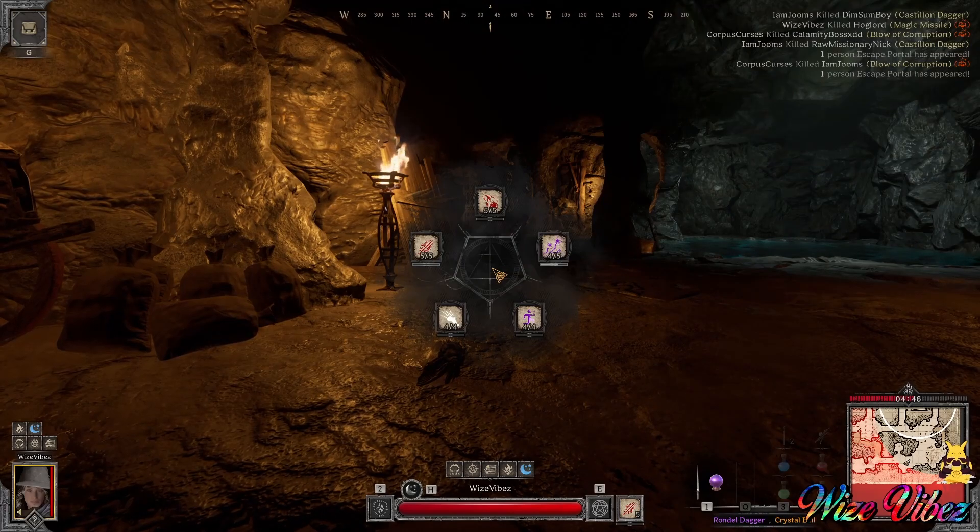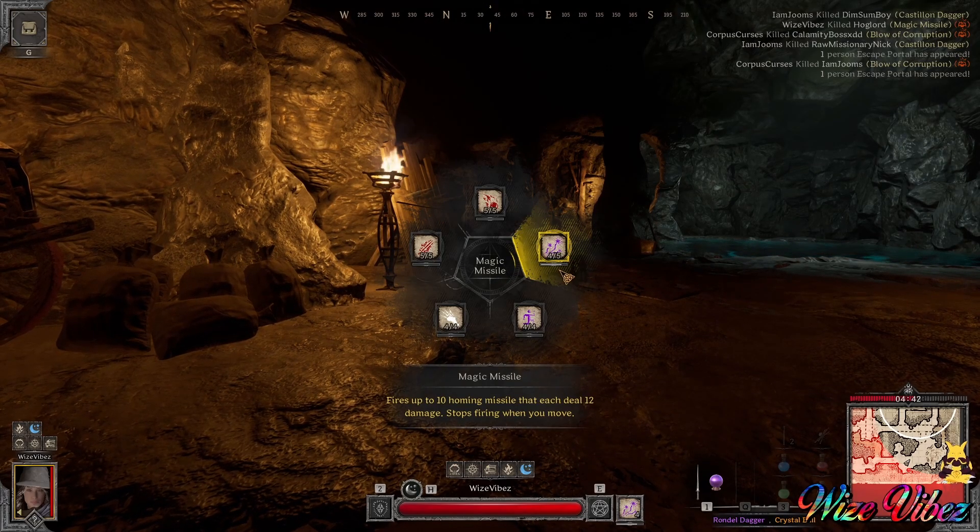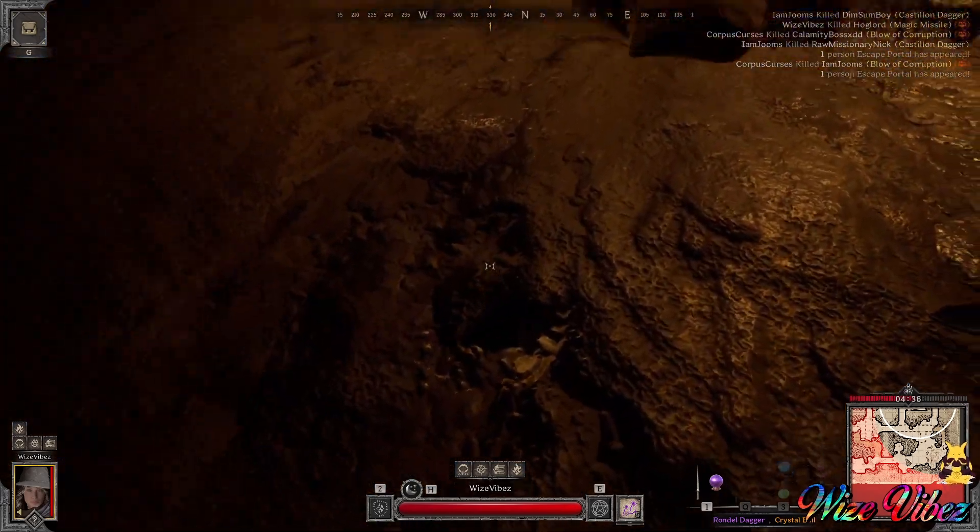Even with the giga chad set the spells are still slow. That's why having spell capacity bonus is actually good — it rejuvenates your spells fast.